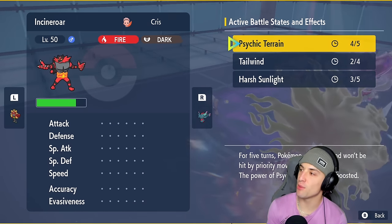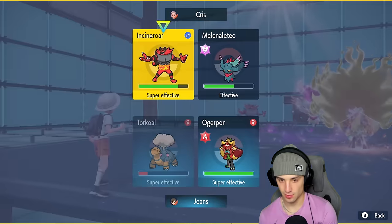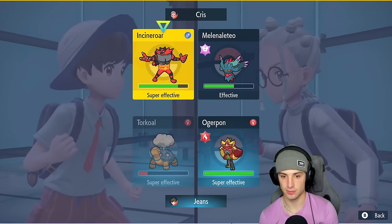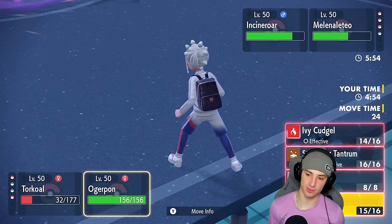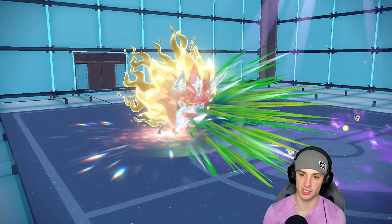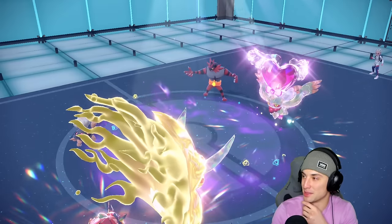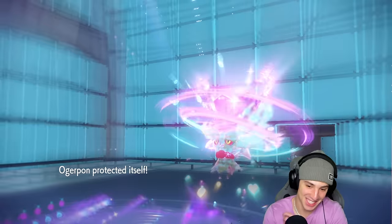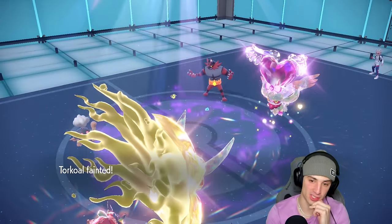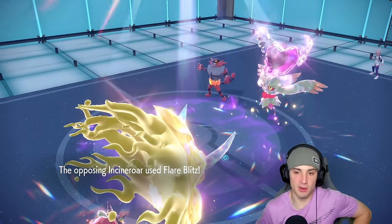Two turns left — if I would have known that I'd have gone right into Vileplume. They Dazzling Gleam and finish off Torkoal, doubling down. I'm going Spiky Shield this turn — I'll be able to bring Vileplume in the sunlight and hopefully it outspeeds Incineroar. I might have to Sleep Spam to win this one. I'm going to try to Spore Incineroar next turn and hope Vileplume outspeeds it. This Dazzling Gleam is dealing a bit too much damage.